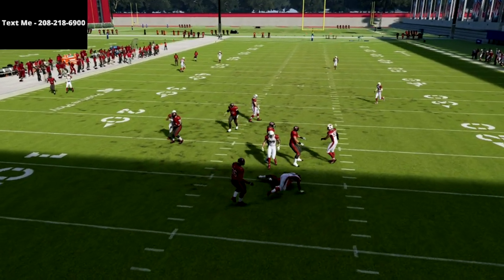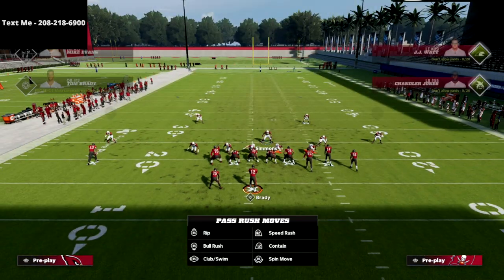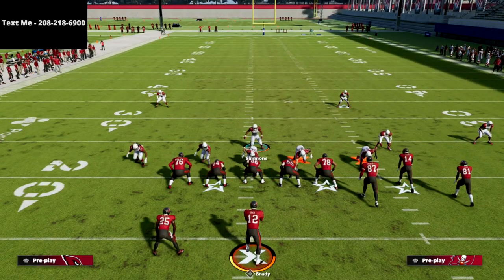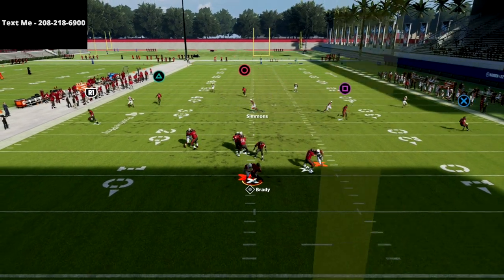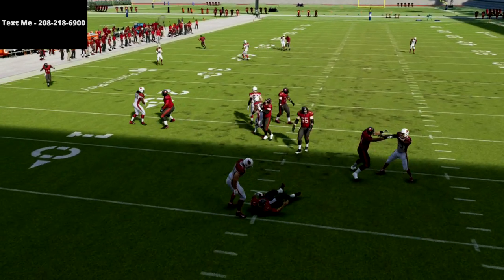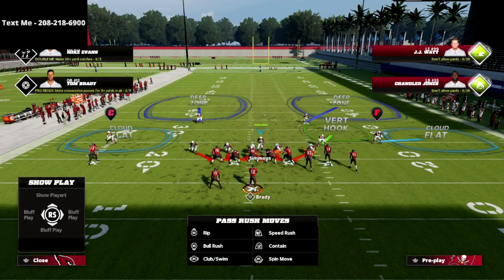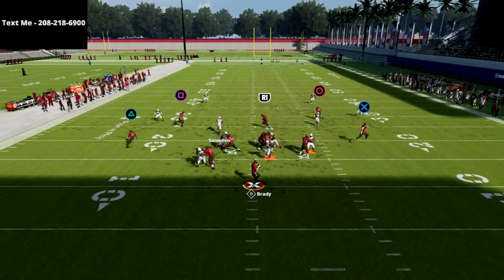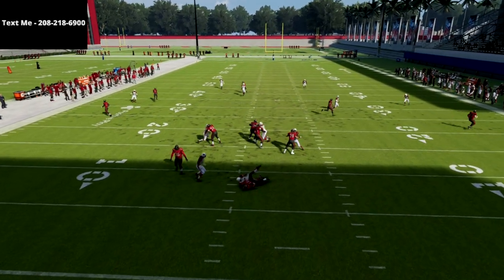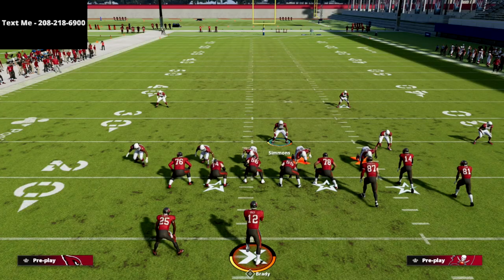If you want my full Nickel Triple defensive e-book, there's a link in the description. It's on sale right now for just $15. It's not all about the pressure, even though the pressure is really good — there are incredible ways to get what I'd call coverage Ds and shed Ds out of this as well.